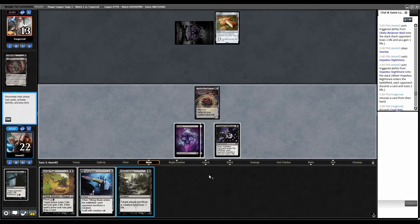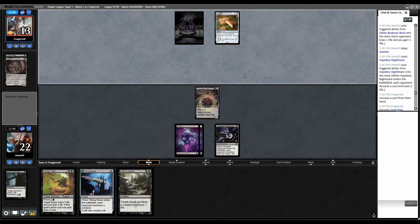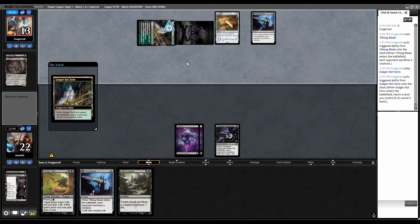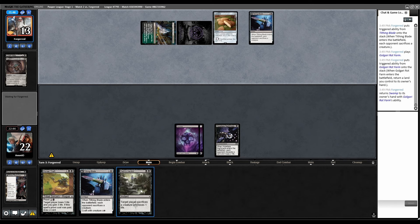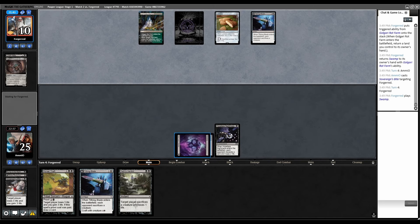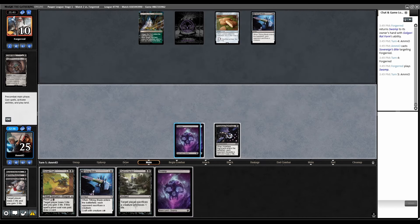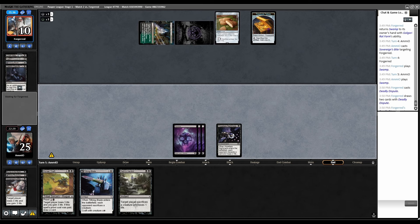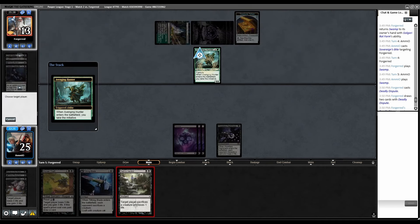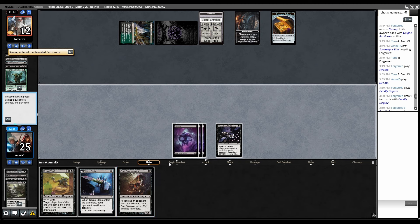There's more to Standard than how much it costs, but how much it costs has been a pretty ingrained part of the format — it's basically always cost a lot. Our Guide dies, and without them playing any creatures, our Verdicts and Edicts are not good, but our Morsel Theft is online. Sovereign's Bite. Crack — let's Tithe for the deadly dispute. Crack the Llanowar Elves. Avenging Hunter. Now we get to slowly lose to the initiative. Finally actually drew a creature — it's not going to matter.